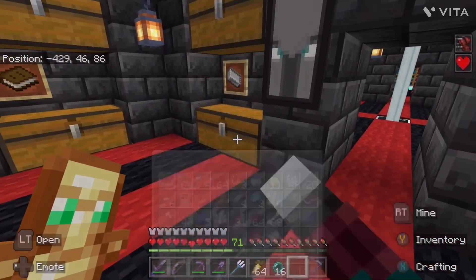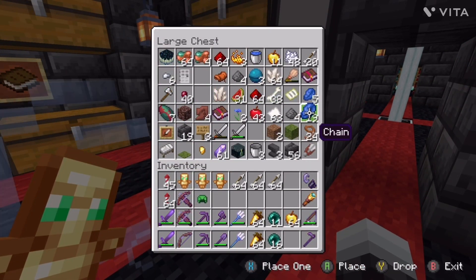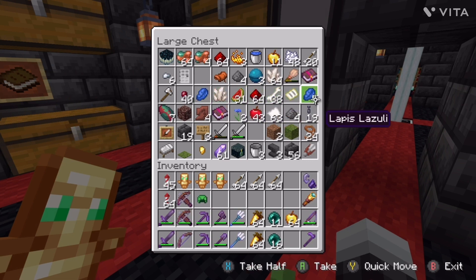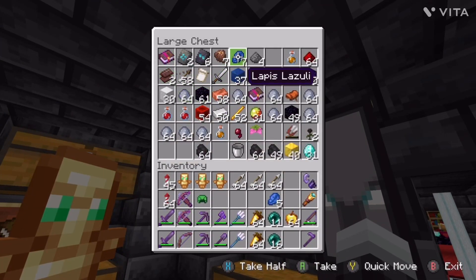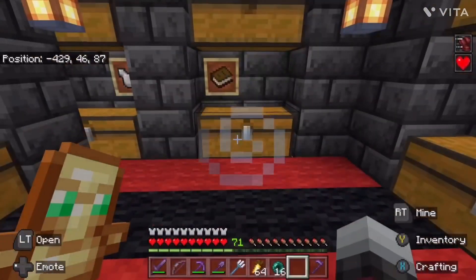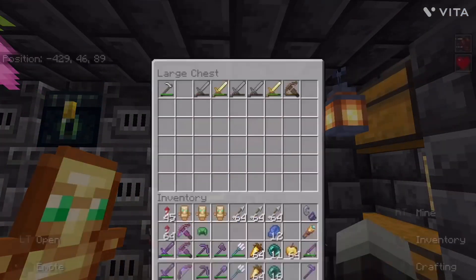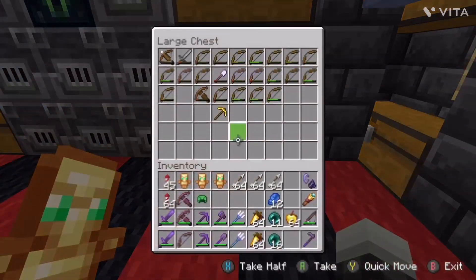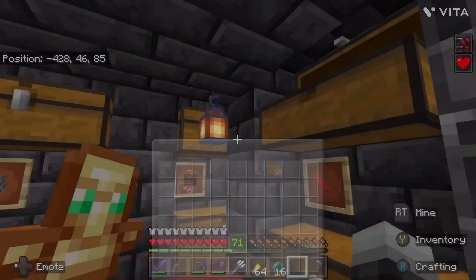We're going to try and get a fully god turtle helmet this episode, and we're going to do that with the help of our friend Lapis Lazuli. Like any old helmet, you can put Respiration on this thing, I'm pretty sure. Which makes this helmet even more of a pain to get because helmets have more enchants than the chestplate or leggings.